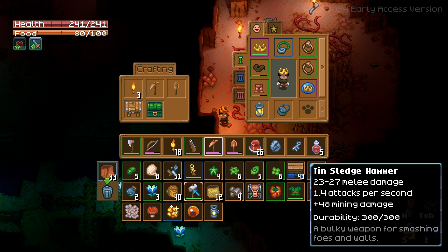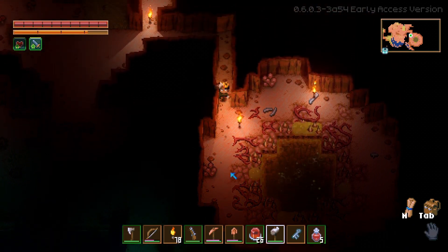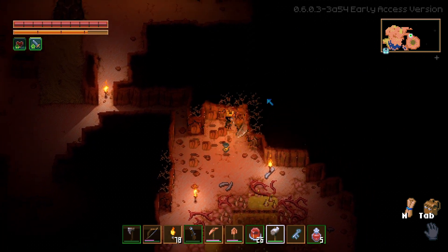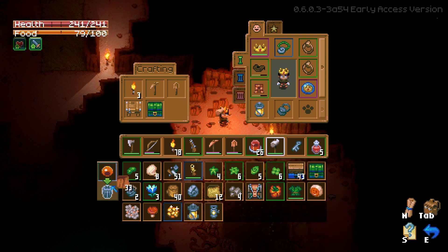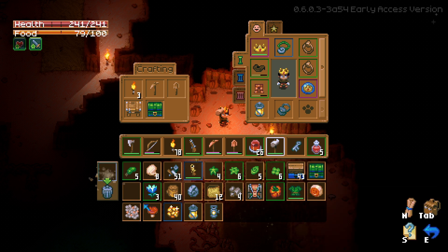A tin sledgehammer! Is it for mining walls? It definitely is — that's awesome! We got this sledgehammer. Actually it does work — let's pick up the clear... wait, what? What? Oh okay, okay, I'm sorry.